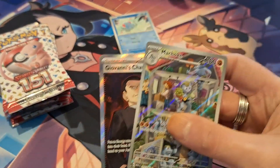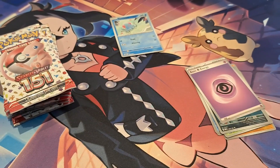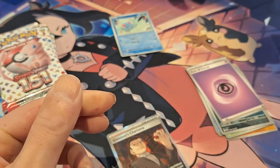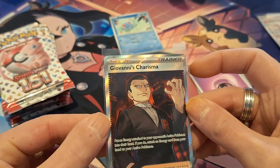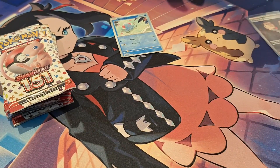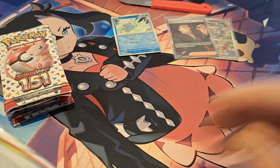And a Giovanni's Charisma — two big cards out of the first pack of the ETB. So let me put on some sleeves. Here is the Machoke, which is a very beautiful card, but we are very happy with the Giovanni's Charisma. We would like the other one with the Evolved Mew. I'll put them in the frame so you guys can see. First pack magic — unreal.